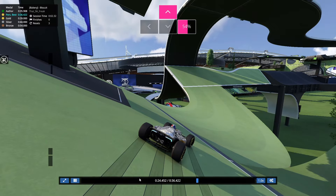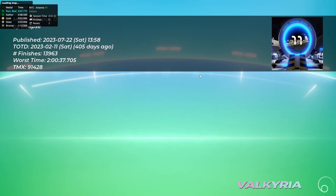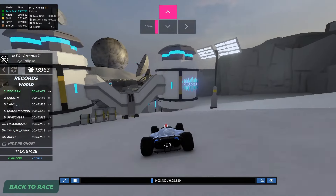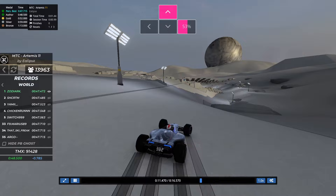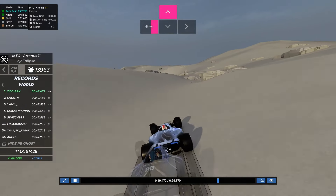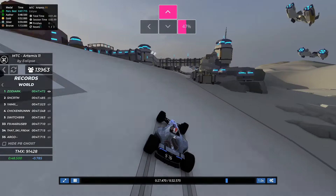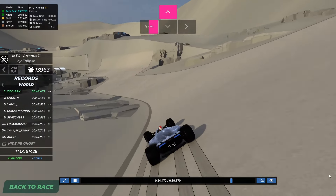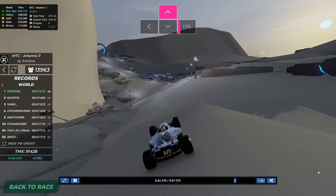Having more of that rather than just wide sweeping turn after wide sweeping turn can help a lot when it comes to making the map have more variety. Let's go to Artemis — it's going to be similar to the first map I showed. You'll see it is kind of transitional, which is good, but it's going to be a lot of these long sweeping turns — even more so than Viridescent. I'd say Viridescent is kind of on the edge of how straight you want your map to be.